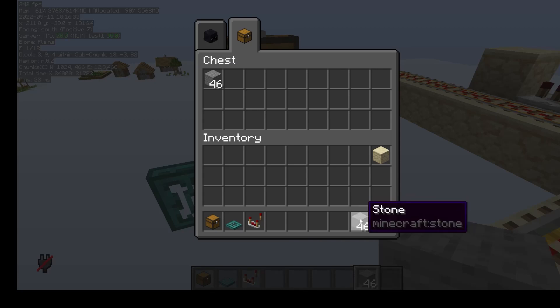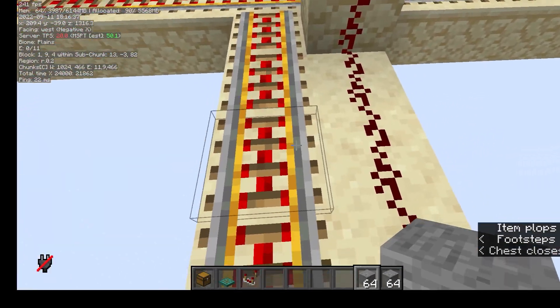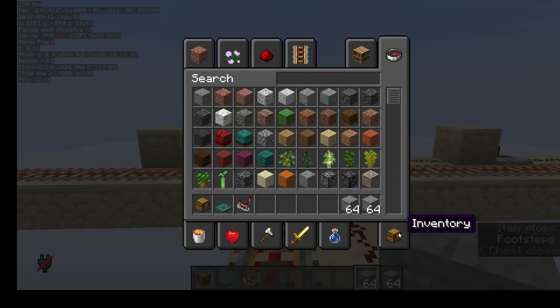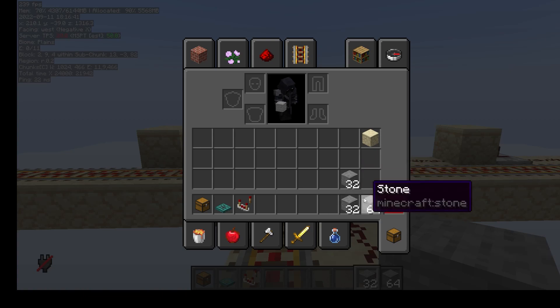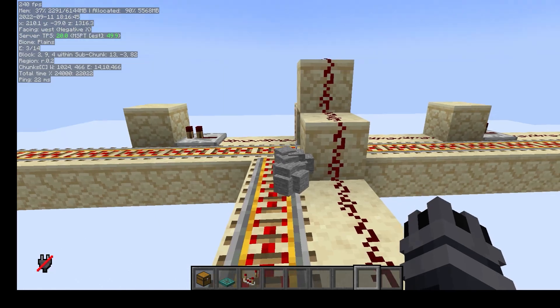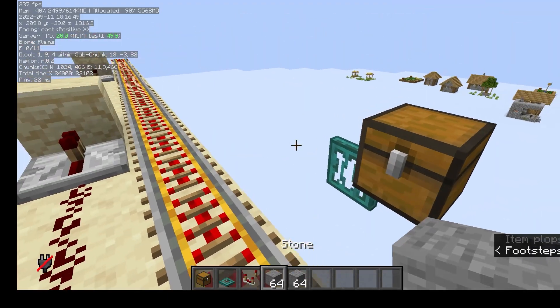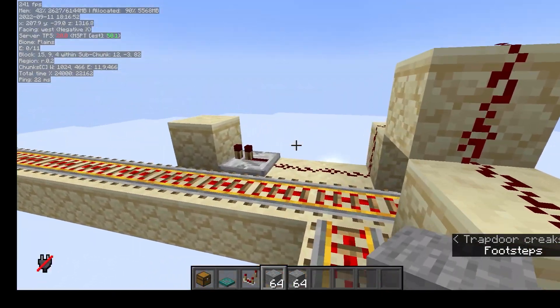There's also some item duping that you can do. If we do that, we go in here and start by halving stacks and throwing all of them out on the ground. I think they've actually disabled it on this server - that didn't work.